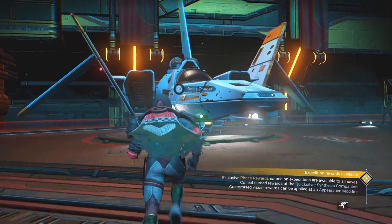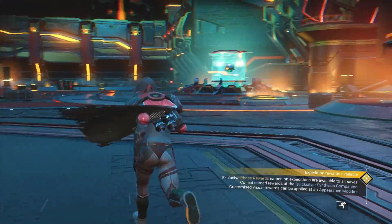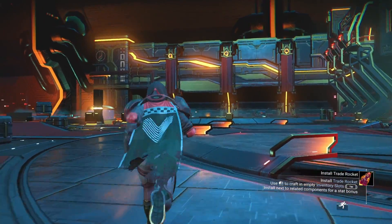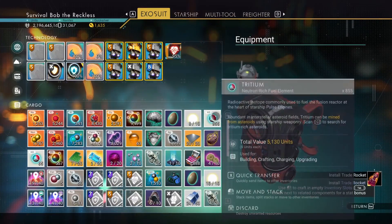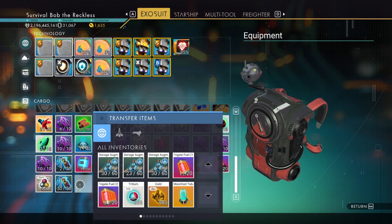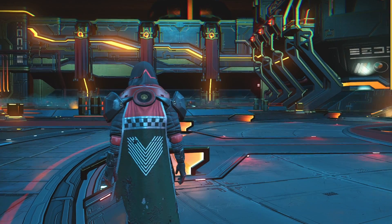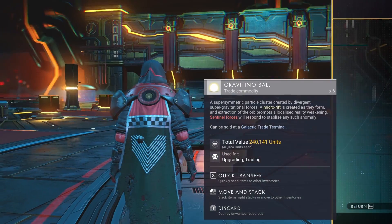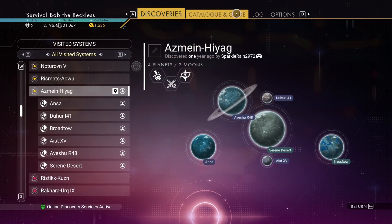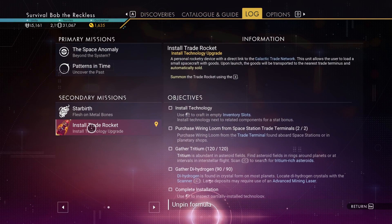Let's teleport. Install trade rockets — where do I do that? Discoveries? No. Log — there's totally less stuff here too. Catalog and guide is together now.